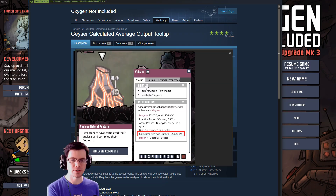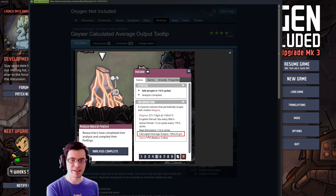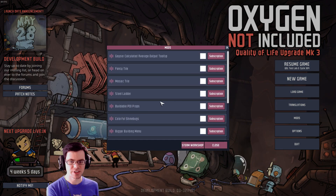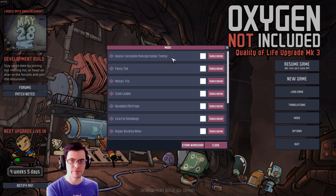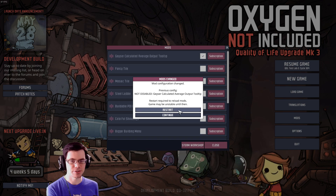There's a really great mod you can load up that will calculate the average output. As you can see, volcanoes can be kind of hard to understand, so that one's pretty handy. Once you subscribe to that, you come over here and find the geyser calculated average output, and then enable that one — it'll ask you to restart the game.